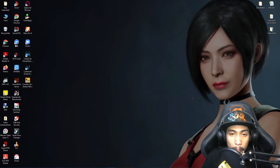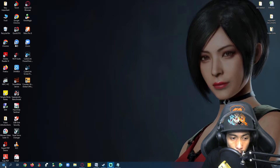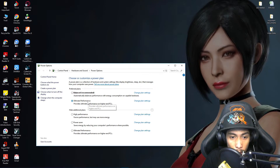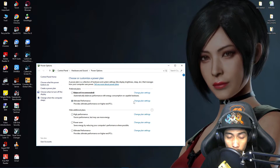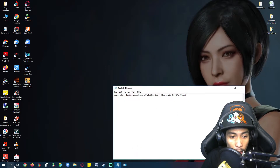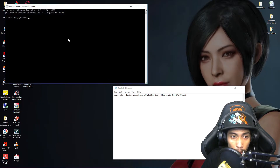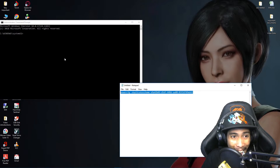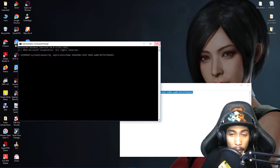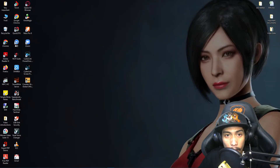The next step is to make sure the Power Plan is set to maximum performance. Click the Start Menu and type 'power plan' or 'Choose a Power Plan', then left-click on it and set it to Ultimate Performance. If Ultimate Performance is not available on your computer, you can add it by opening CMD as administrator and copying and pasting a command — I'll put it in the description below. Type it in and hit Enter, then refresh the Power Plan window and Ultimate Performance should appear.